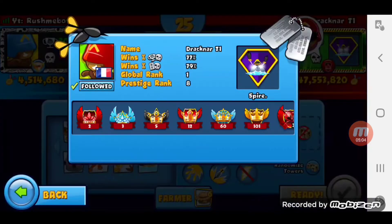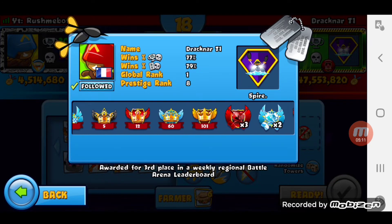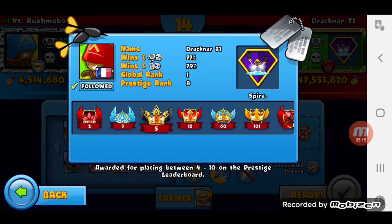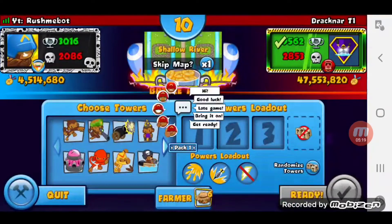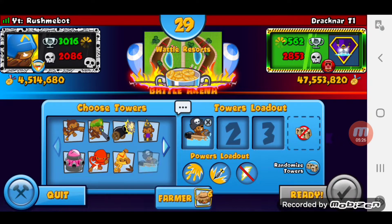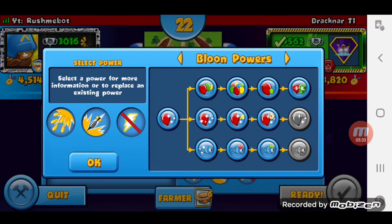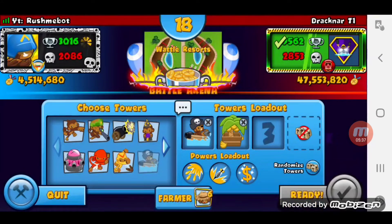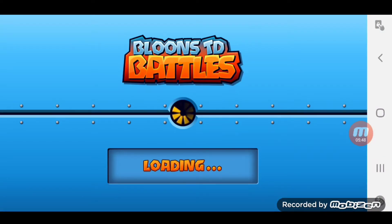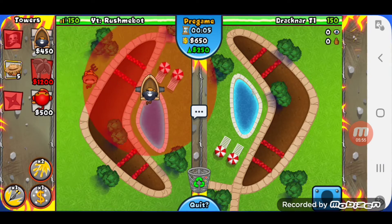We found our second opponent — Mr. Jack and RT1. This guy is very good: he's gone first place in two regions, second place in two, third place in one, got top 100 twenty-one times, and has prestige badges at second, third, fifth, twelfth, sixtieth, and one hundred and first. He's actually number one in the world right now. Let's give him a thumbs up. Instead of using power lock we're going to use an ego power — improved ego boost — and go ninja instead of boomer, which would be better if the game goes late.